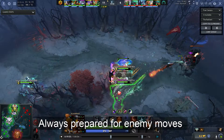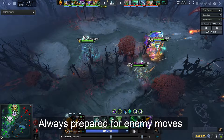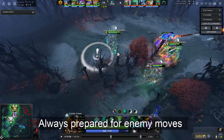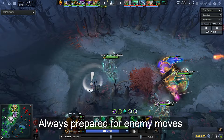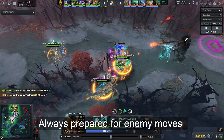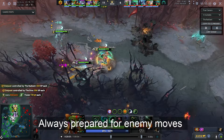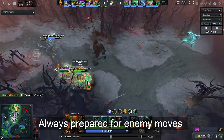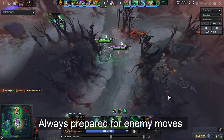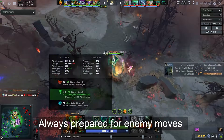Meanwhile, look where Mirana is standing — since he has an observer ward, if the enemy comes with smoke he'll see the smoke break even on the high ground, and he can simply leap away. At the same time, you can see the Elder Titan — after placing sentries he always positions himself on the danger spot. Why? Because if the enemy wants to stop this Roshan, they have to cross this Elder Titan first. If you walk in as Omni or any hero, you have to face Elder Titan before reaching the Rosh pit.